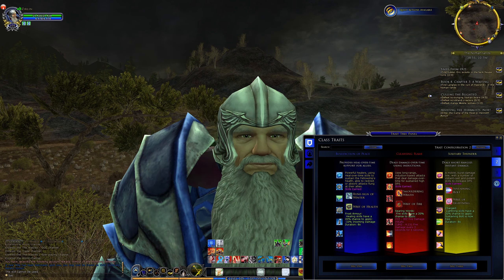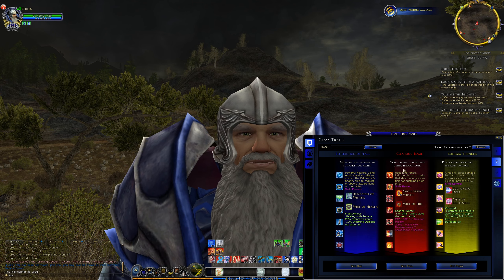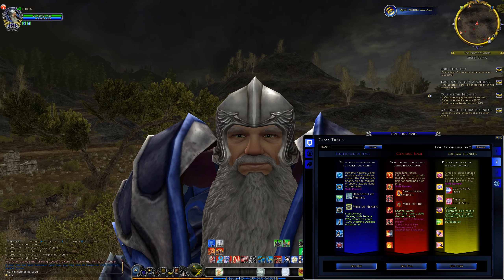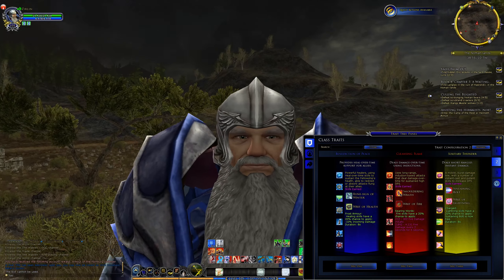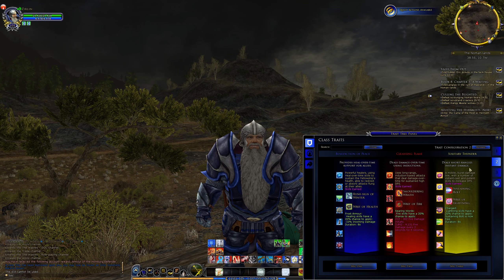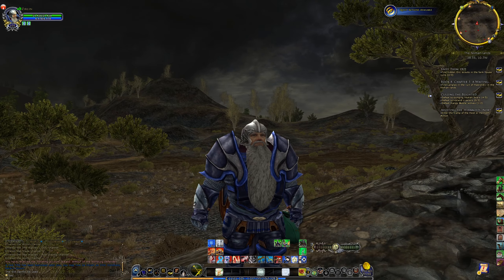Red: Cleansing Flame. This is mostly going to be fire damage, deals damage over time — it's like a DOT, bleeds people, using inductions, which means overtime abilities. You can get interrupted when you're using them, but you stand in the back casting magical spells and fire blasts. The yellow tree is where you can run around and shoot lightning — short range, instant damage. You don't have to stay in one place; you're fighting and running around, kiting and using lightning damage.